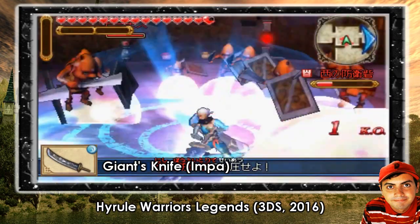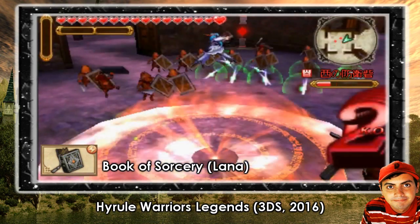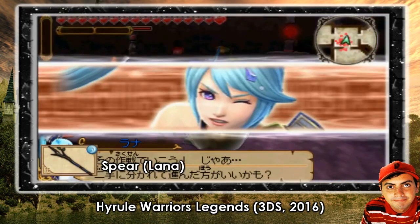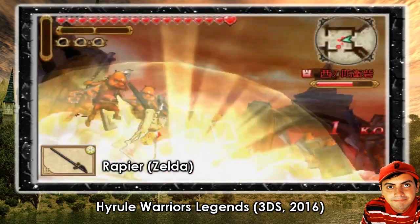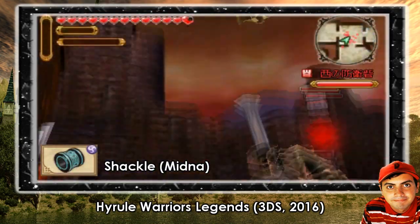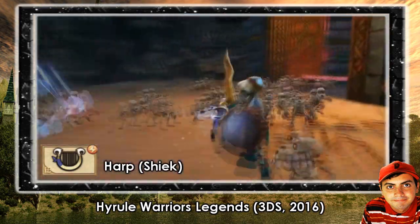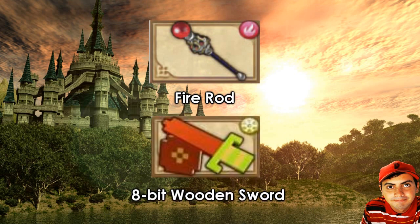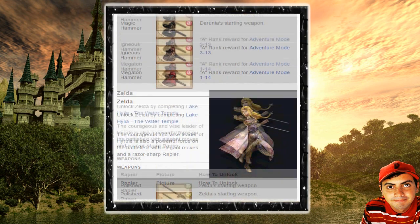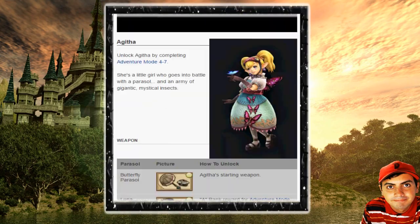Lana, the character exclusive to Hyrule Warriors, uses the Book of Sorcery and can be switched to a spear if you want. Zelda uses the rapier, Midna uses the shackle, and Sheik uses her harp. There are different versions of each weapon, like the fire rod and the 8-bit wooden sword, each with their own specific effects. Be sure to experiment with each character's weapon to find what's perfect for your gameplay.